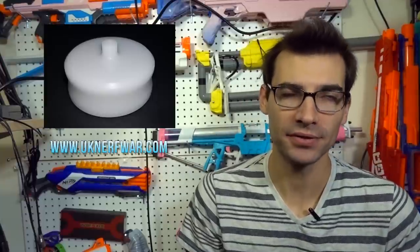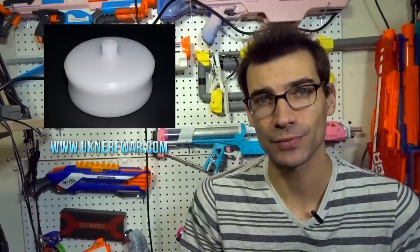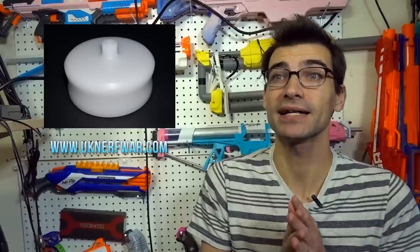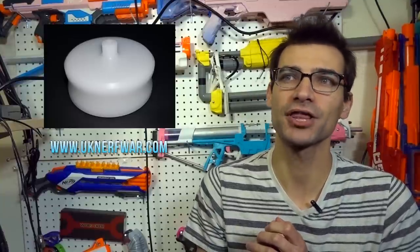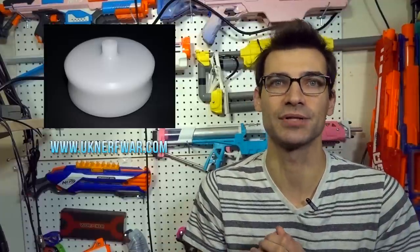Our last topic today comes from the UK — these are Bulldog Flywheels, developed by UK Nerf War, who has been working on them for three years and has finally put them into production. They're available for purchase at 10 pounds plus shipping. They weigh 7.25 grams, with an outer diameter of 34.92 millimeters and an inner diameter of 33.82 millimeters. There are small tolerances listed on the website for slight variations in the machining — I believe these are Acetal CNC'd wheels.